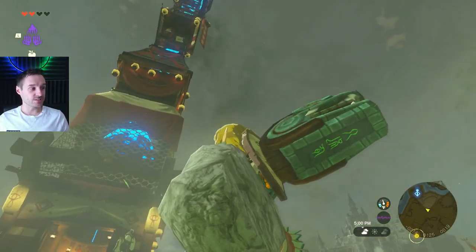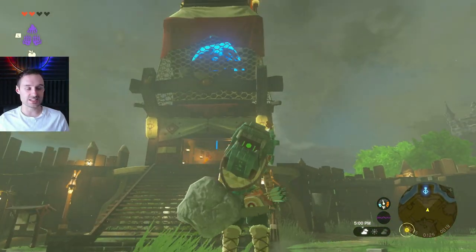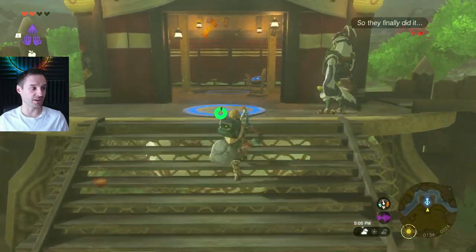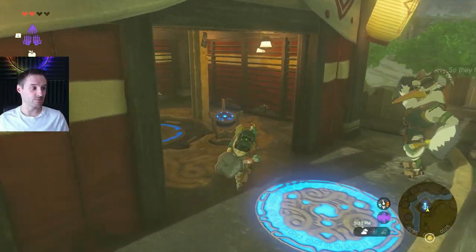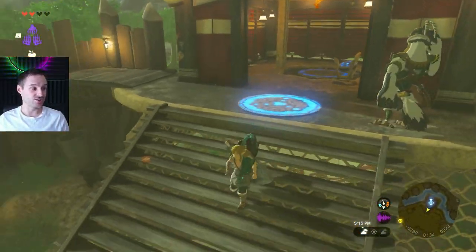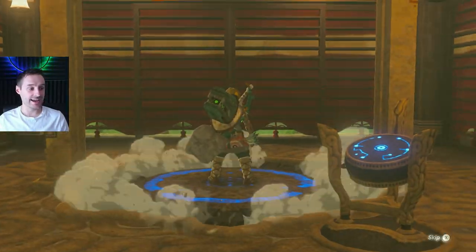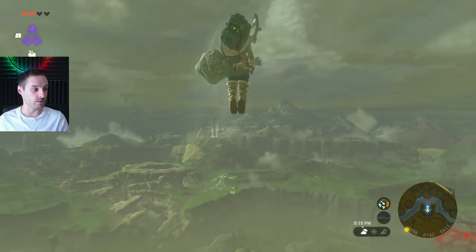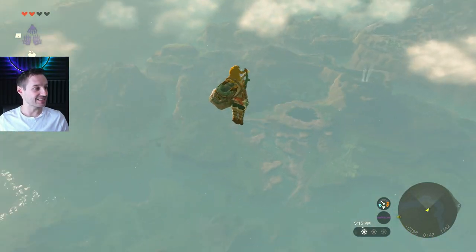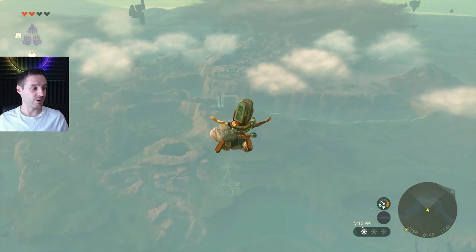The first tower is this one, which you'll end up doing straight after Tutorial Island. It's very easy — just come to Lookout Landing and follow the story as it shows you. It's pretty much a mandatory tower. From this tower you can go right into the air and see all the other towers on the map, lit up like spotlights, and you'll be able to head over to those from here.